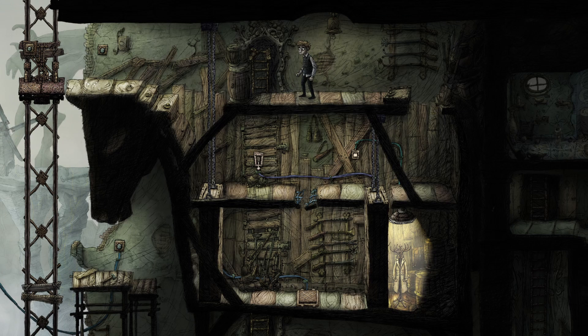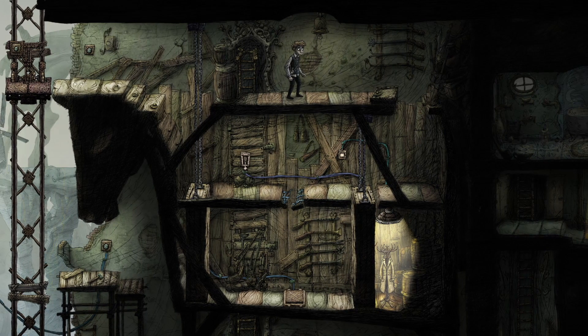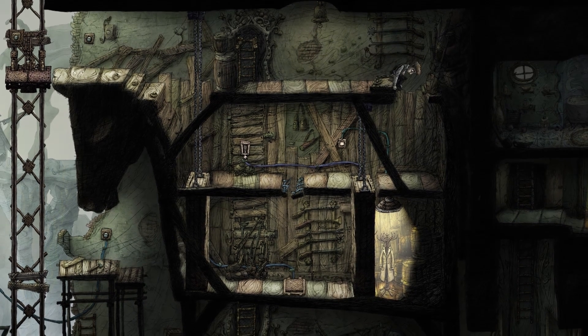Welcome everybody to episode 8 of this Let's Play series of Creeks, the 2D puzzle platformer game. In the last episode, we saw that militaristic bird try several times and fail to attack that giant creature. We had a little more of a glimpse of what it is — it has a lot of eyes and seems to be made of brick and shingles. I have no idea what it is, but it's terrifying and destroying the whole house.